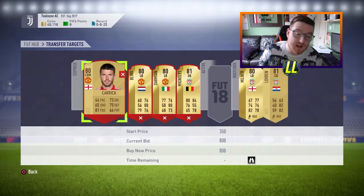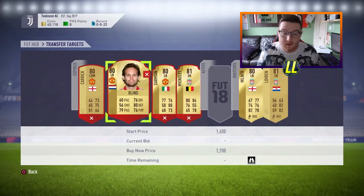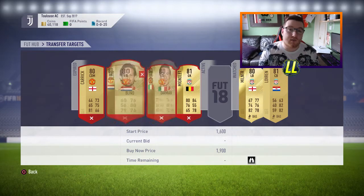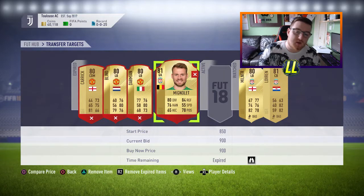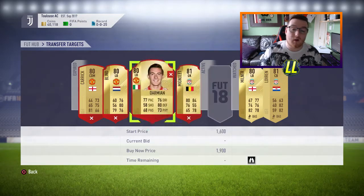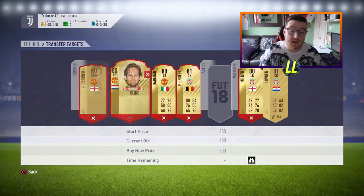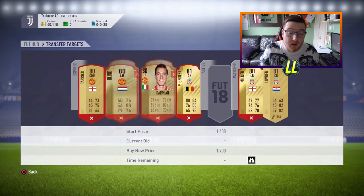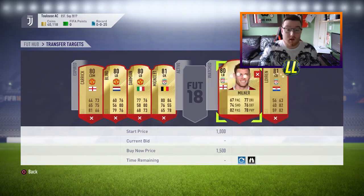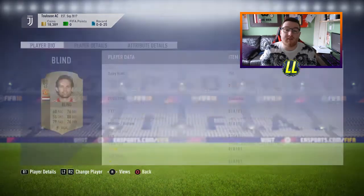These are the players we're going to trade with. I've gone for Daley Blind, Carrick, Damian, Mignolet, Milner, and Lovren. I've gone for these players because they're all 80 rated — trying to get as high as possible for as cheap as possible. I've gone for Carrick and Milner because they're English. Mignolet is the highest rated goalkeeper, and Lovren's in there for the same reason. Damian looks like an appealing player and full backs are always decent.